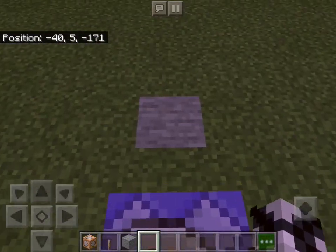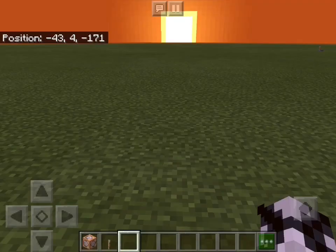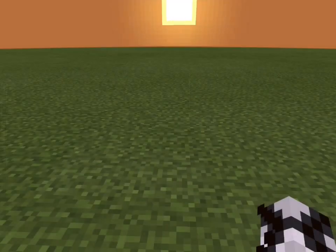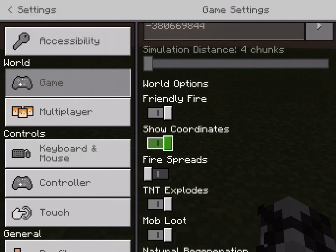I'm basically doing three different commands in one video. We'll move on to part 3. Now I'm going to show you how to give a player a super potion effect if they're in a certain radius or area. For this command, you also need to have your coordinates on. Go to game settings and scroll down until you see show coordinates and turn that on.